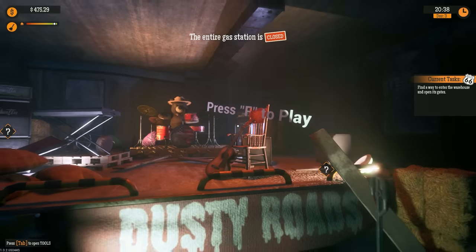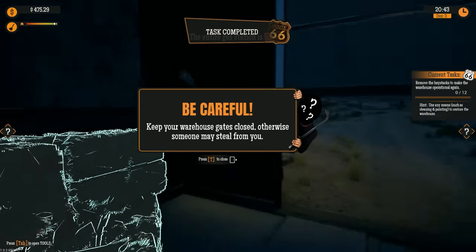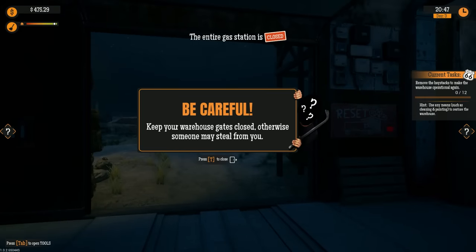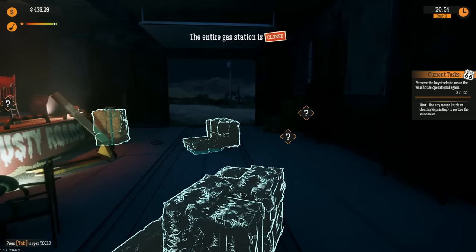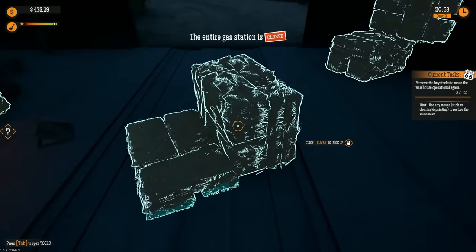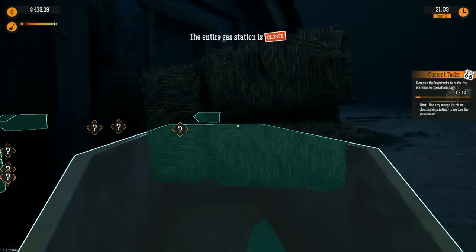Okay, I don't know why we're playing with a band. Let's get out of here. We need to open this up — be careful, keep your warehouse gates closed otherwise somebody may steal from you. So the entire gas station task is to remove all hay stacks to make the warehouse usable again.